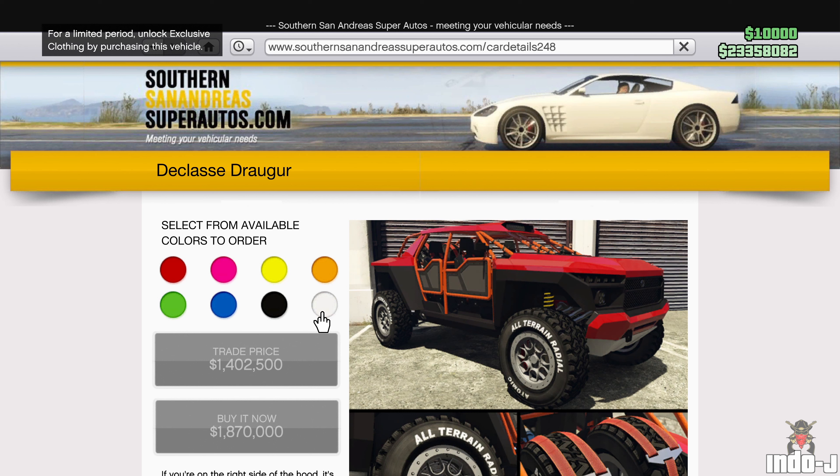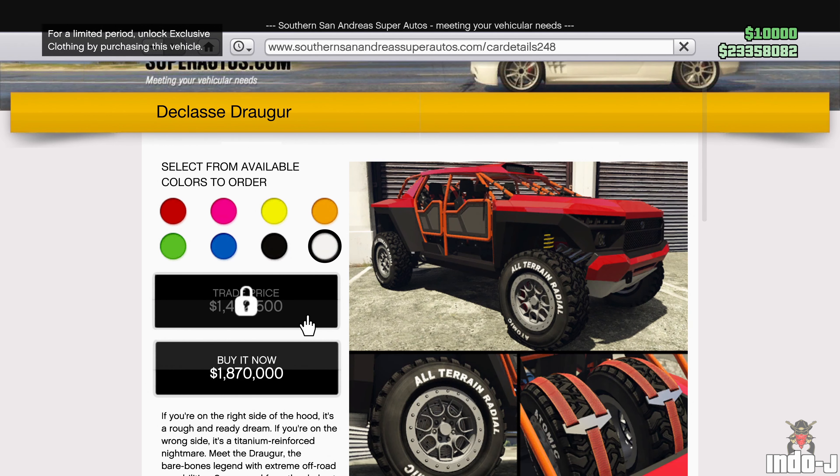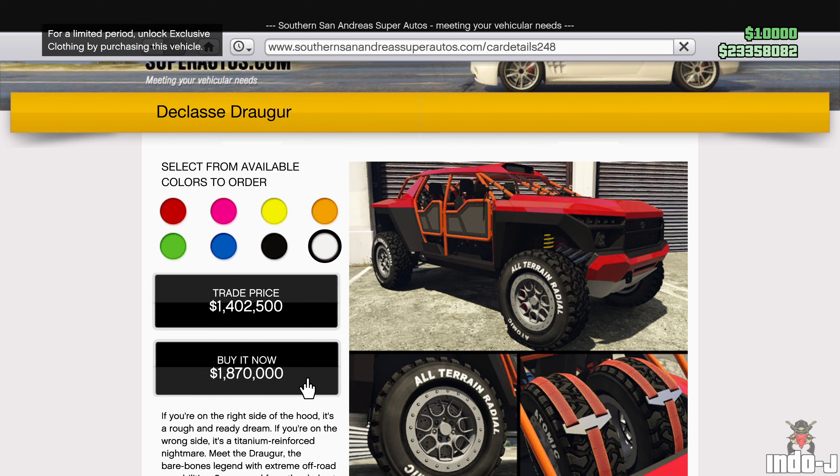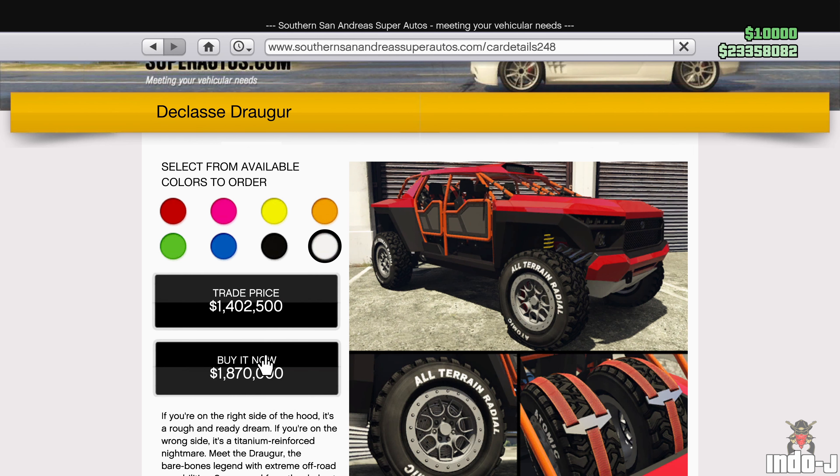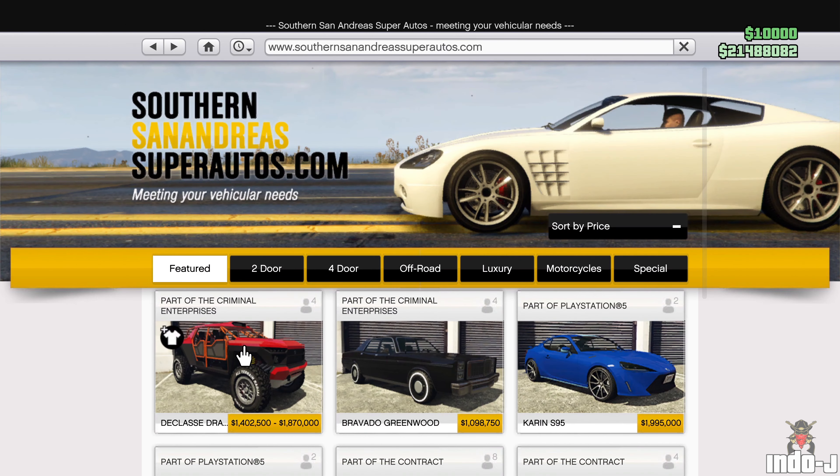I'm going to buy it — it has a trade price. The buy now price is 1.8 million. I'll show you at the end of the video how to customize it, but yeah, it's 1.8 million. Now let's go to the discounts.